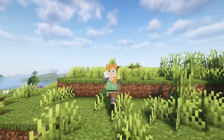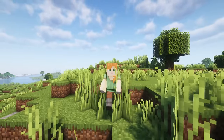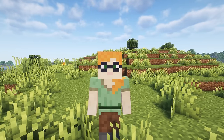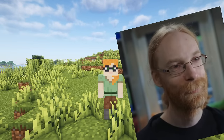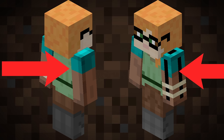Speaking of invisible pixels, one thing you may not know is that Alex — the first default player skin other than Steve ever to be released — actually has glasses in the texture. This is because Alex is meant to be a sort of representation of Jeb, Minecraft's co-founder, and Jeb wears glasses in real life. Strangely too, the invisible pixels when revealed show Alex with weird versions of Steve's arms.